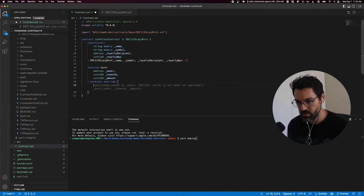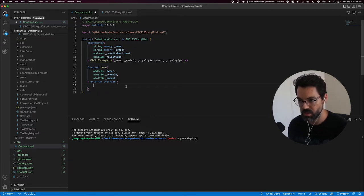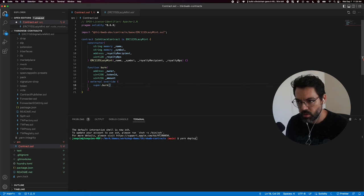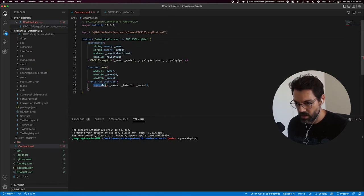Now we get to do whatever we want in here. In my game, when you burn the Grumpy Kitten you get the Ninja Cat. For this demo, what we can do is say: when you're going to burn your kitten, you're going to get a Grumpy Cat — just to show the full iteration loop. To burn the NFT, all I need to do is call burn. I can call super.burn with the same parameters, which just calls the function underneath. I can copy exactly what this is doing and change it a bit to override completely.